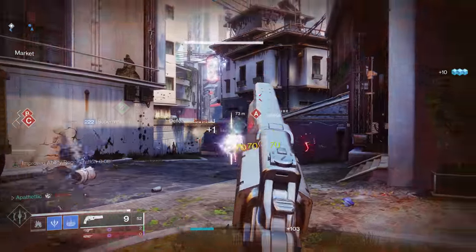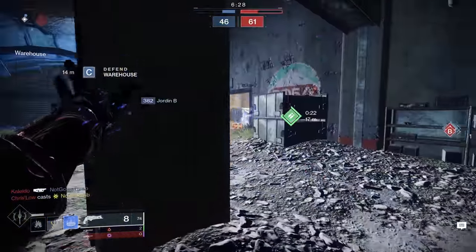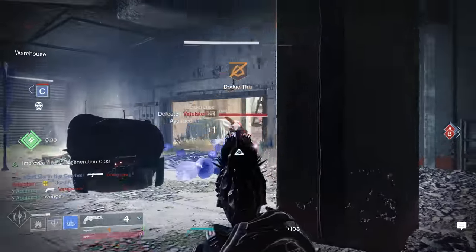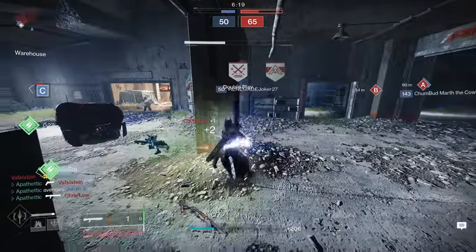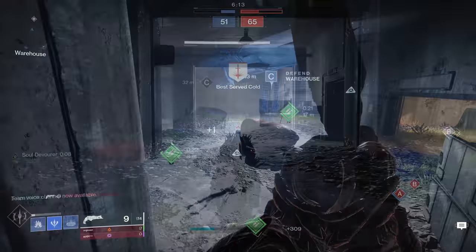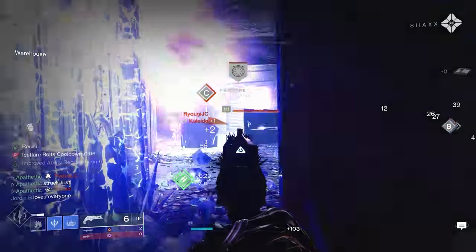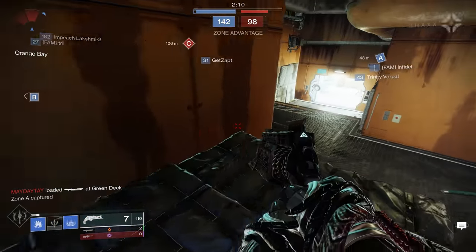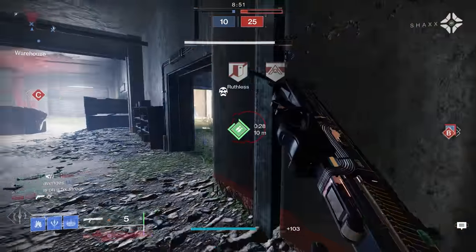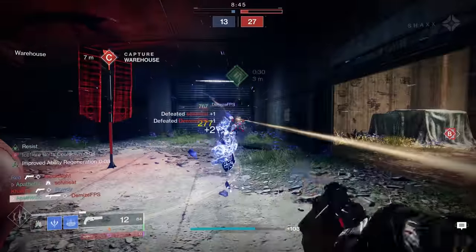This is great for enemies that are around cover, or when there's a lot of enemies around your Glacier Grenade and you get that initial freeze. You can just focus on shooting the crystals — usually you're going to shatter the frozen enemy as well as either severely damage or kill the enemies around it. And if you're doing this within 15 meters, you're also going to be getting that damage resistance while doing this. This build is all about playing around your Glacier Grenade, taking advantage of that damage resistance, using Whisper of Rending to easily break crystals, and doing that additional damage from Whisper of Fissures.